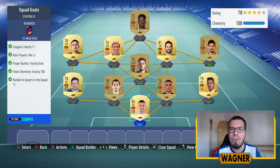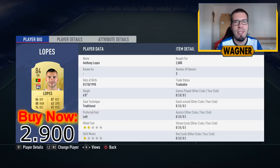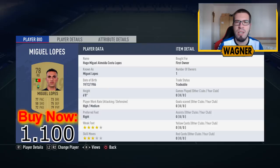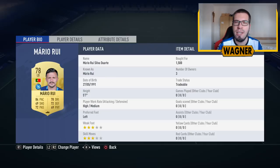Alright, enough said — we are starting with the players. We have the most expensive player, the 84-rated Anthony Lopez, 2,900 coins. Then the right back from Benfica, the 79-rated Andre Almeida, 1,100 coins. Next is the right back playing center back, the 78-rated Miguel Lopez, 1,100 coins. Center back number 2 is the 78-rated Paulo Oliveira, 900 coins. Then another 78-rated player, the left back called Mario Rui from Napoli, 1,500 coins.